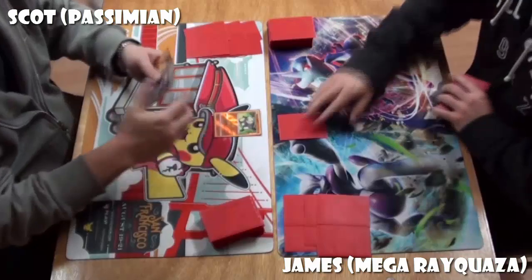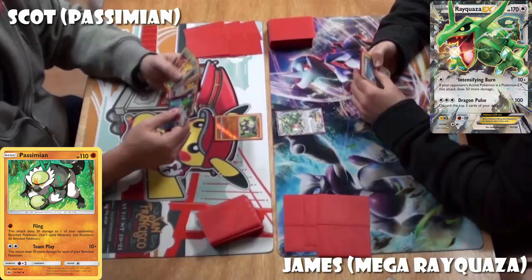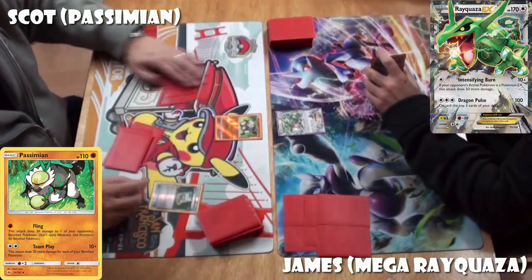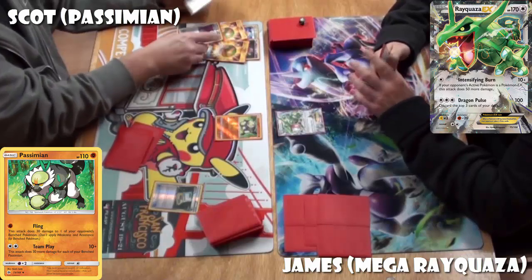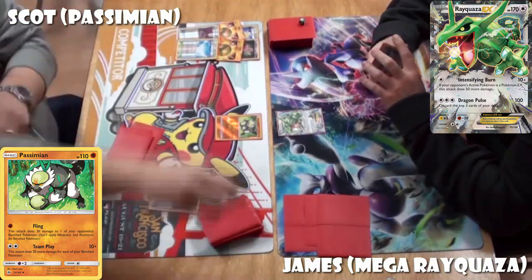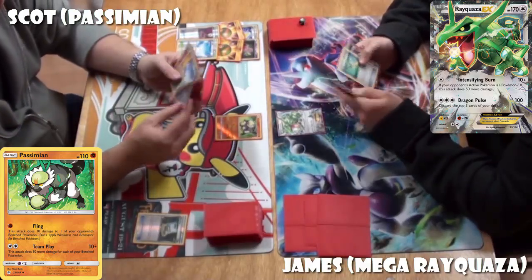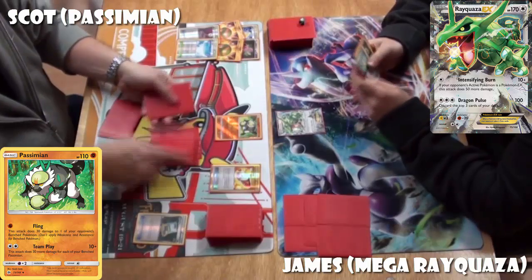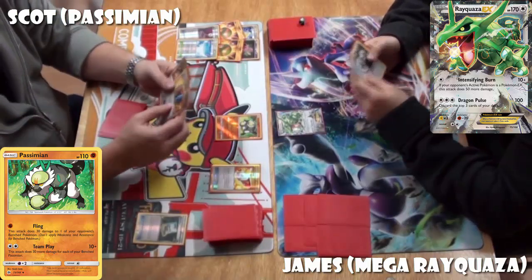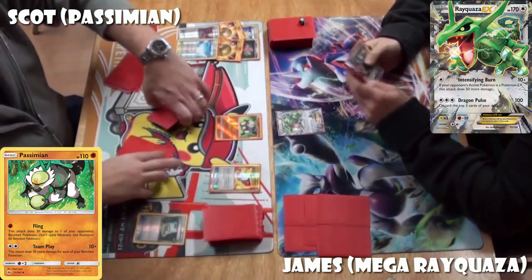It looks like Scott is starting off — yes, it is. Scott draws his card and it is a Shaman, a very nice top deck. Straight away the turn one Town Map from Scott. As I said in my video, Town Map is absolutely vital for Passimian, because his attack does more damage depending on how many Passimians are on the bench. Good news for Scott — there aren't any prized at all.